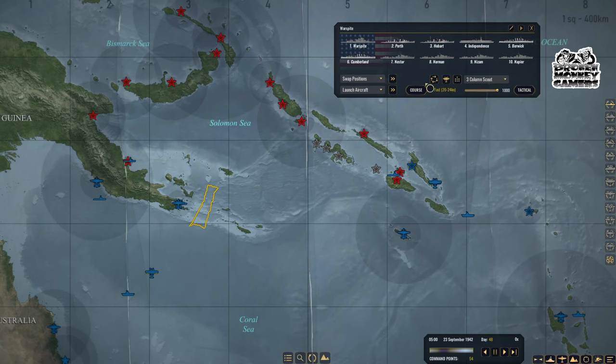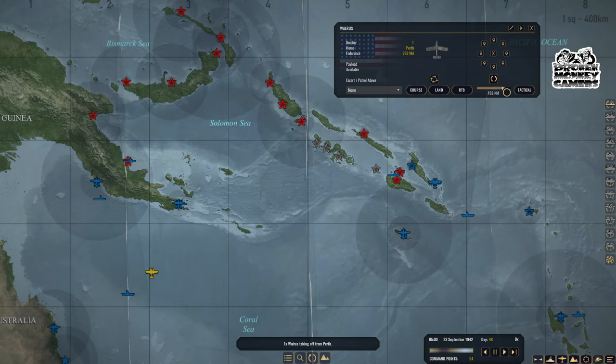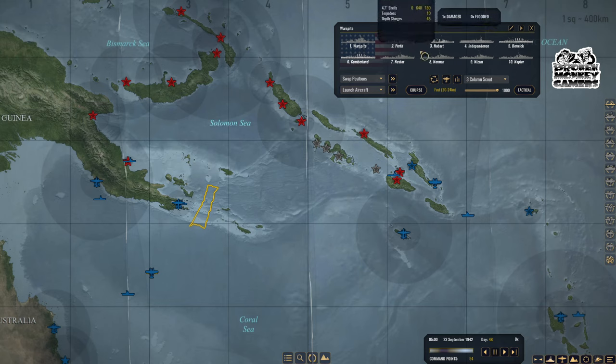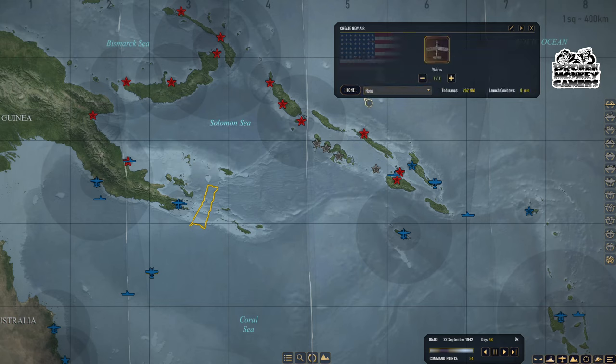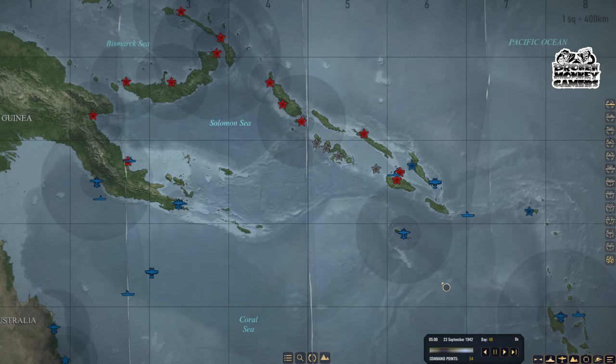Let's see what else — Perth, you've got some aircraft, yes you do. There we go. And Hobart — Hobart, we don't need bombs. There we go. All right, so now we've got three layers of recon; hopefully that will be sufficient.